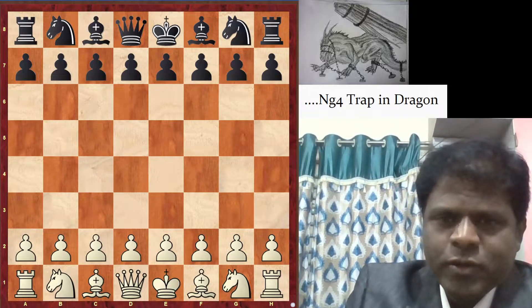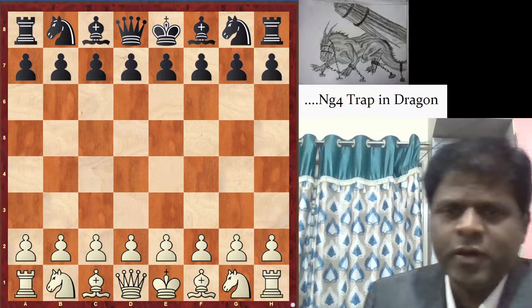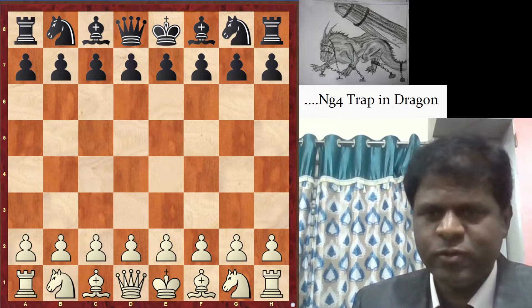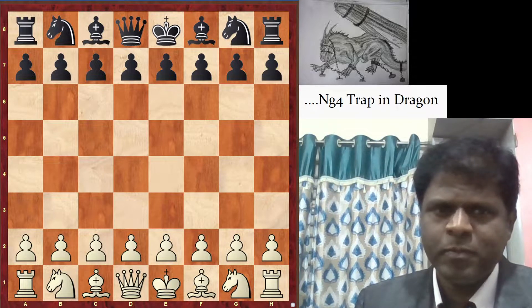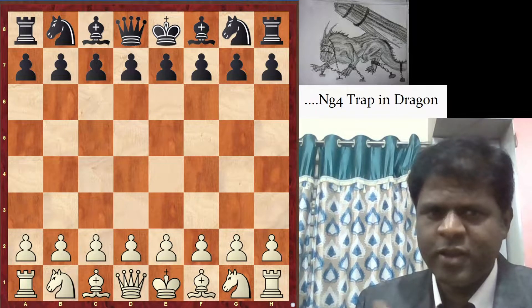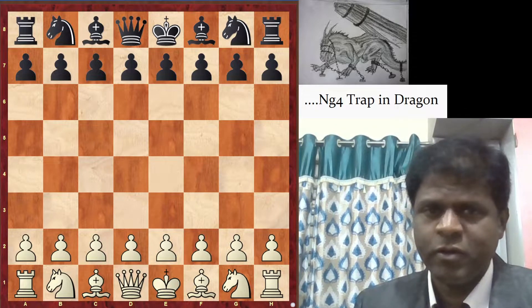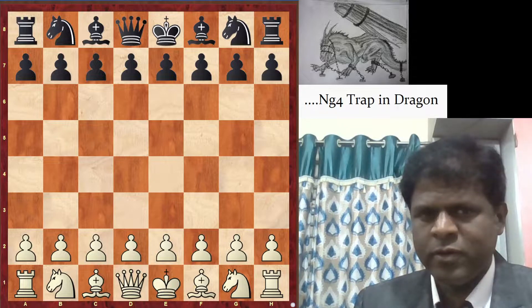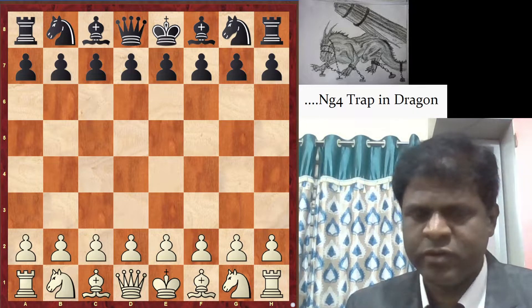Hello everyone. Today I was playing a tournament, playing white, and my opponent played the Sicilian Dragon. I also play the Dragon from the black side, so I wanted to show you a trap which black players can fall into. My opponent fell for this trap today, so I remembered — let me put this idea in the channel so everyone will be aware of it and will not fall for this trap. I'll come up with many ideas showing traps from white side and from black side in any kind of opening or position.